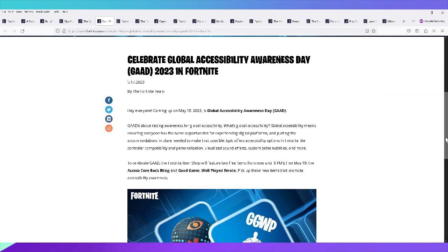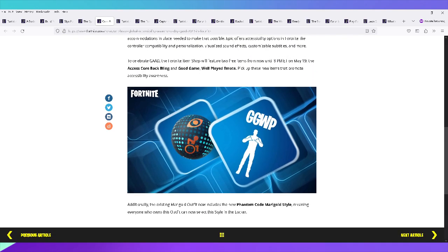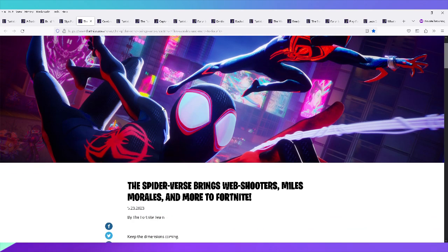On May 17th, Fortnite celebrated Global Accessibility Awareness Day (GAAD) with free access to the Good Game Well Played emote — actually saw someone using it recently. Also announced: the existing Marigold outfit received a new Phantom Code Marigold style, available to everyone who already owns the outfit.